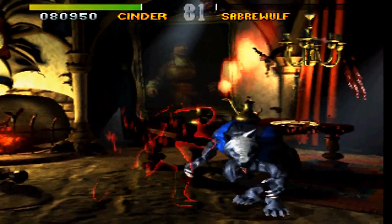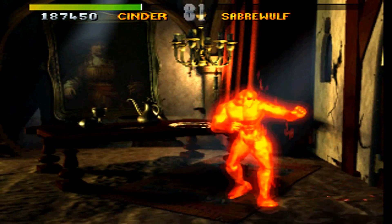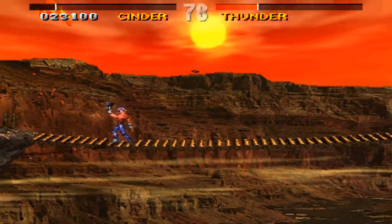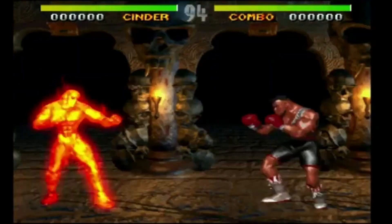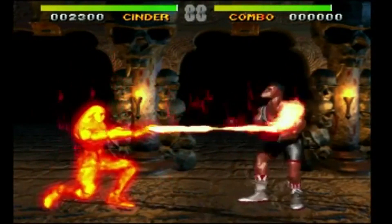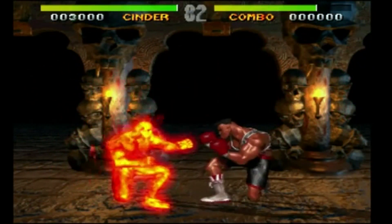Now to move on to his special moves. In the original Killer Instinct, Cinder had the following moves: the Mini Torch, the Inferno, the Trailblazer, the Fire Flash, and the Invisibility. The Mini Torch was basically the Fist of Flames — I don't think this is gonna make the cut as a special move. Next we have the Inferno, Cinder's famous flamethrower. Although this move is cool, I think that it should be reduced to a shadow only move and that the regular move is kinda like a fireball projectile.